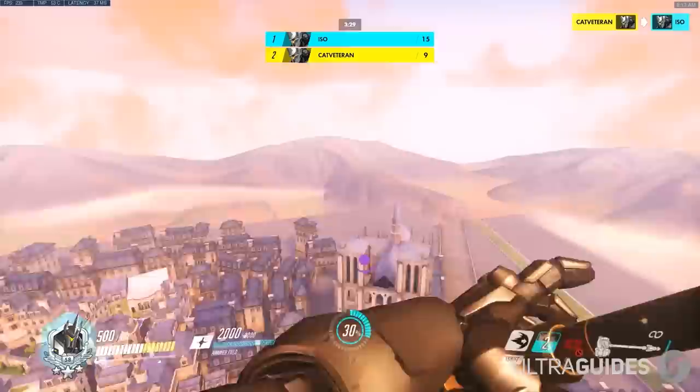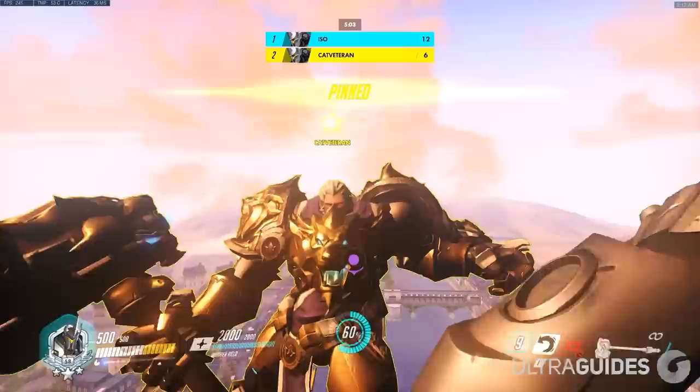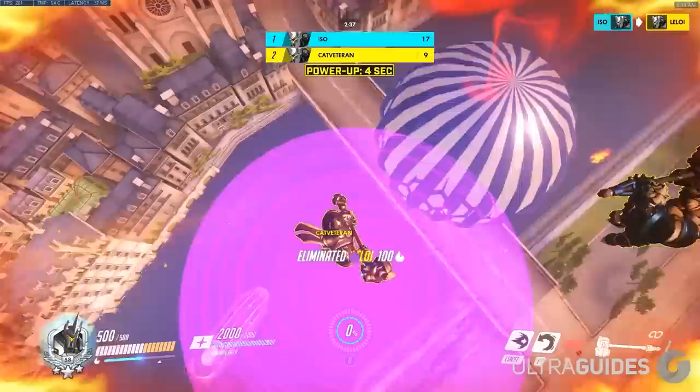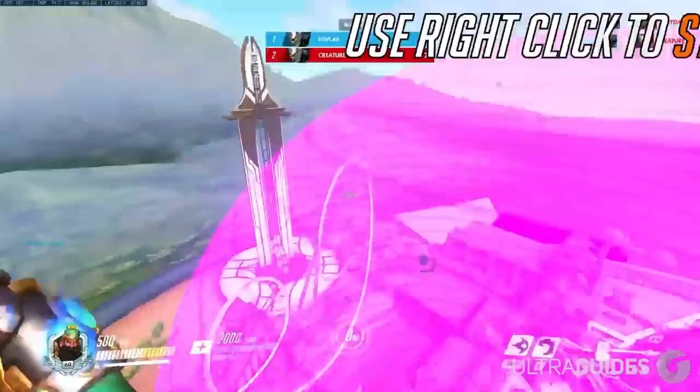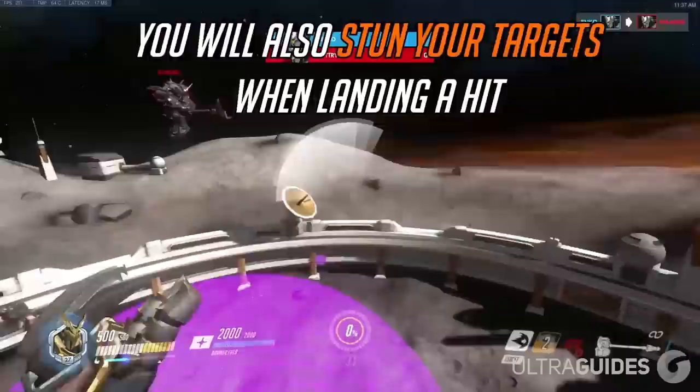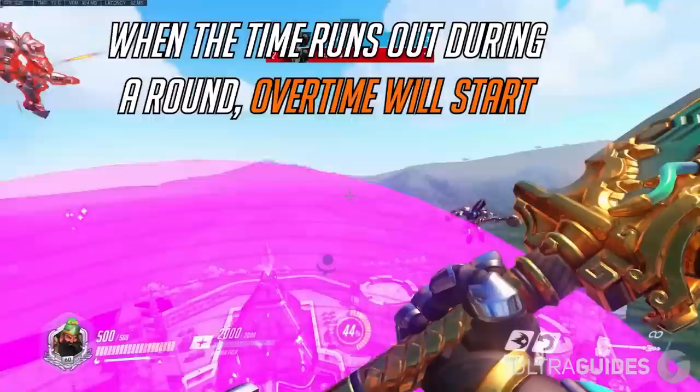Coming in at number five we have Last Man Bouncing — a throwback to a previous video I did about Overwatch game modes. It's pretty self-explanatory: you just have to be the last Reinhardt bouncing. Fire Strike will boop people, you can hit them with your hammer, and Jolt makes you go super saiyan and stun and boop them even further. The gameplay is intuitive and straightforward. It's not really a daily driver while-you-wait mode, but I've definitely enjoyed it with friends and if you haven't tried it, put it at the top of your list.